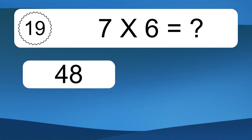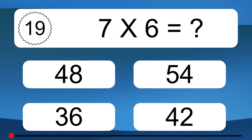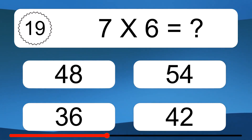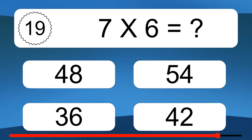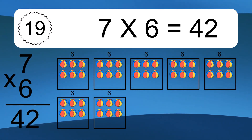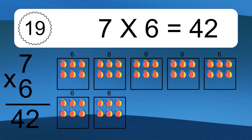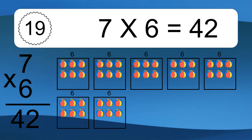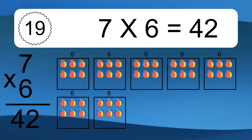7 times 6 equals what? 7 times 6 equals 42. We have 7 boxes, and each box has 6 colorful balls inside. If you count all the balls in all the boxes together, you will have 7 times 6 balls. This equals 42 balls.